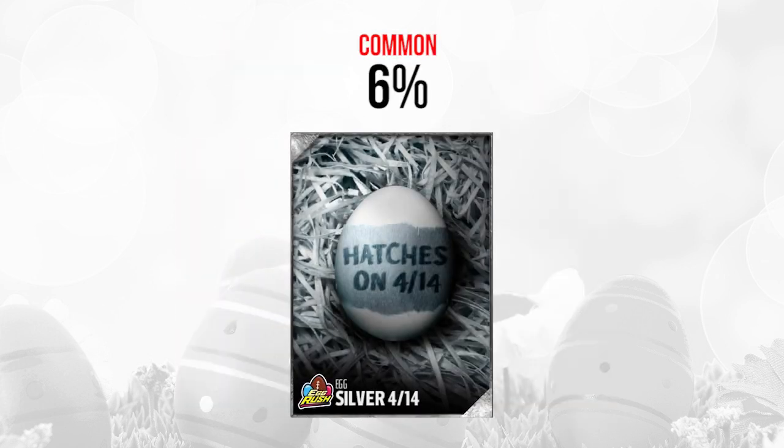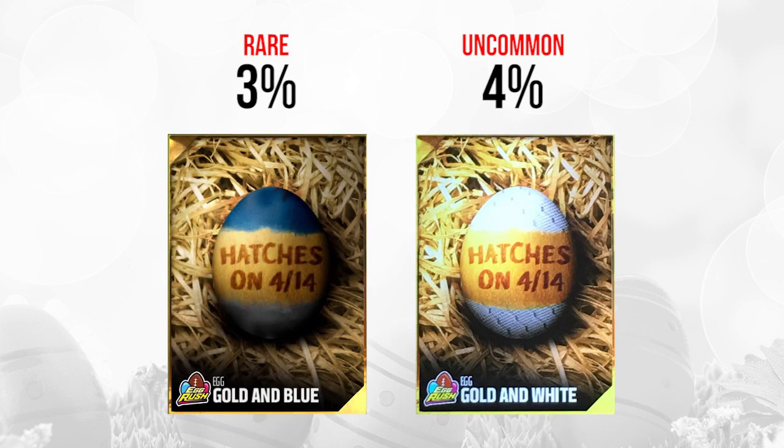On April 14th, we have a silver one that's a little bit less common — still common at 6%, but not quite as common as the others at 7%. For the golds, we have a rare gold and blue egg at 3%. And then on the right, the white and gold one — this one looks like it's got the campus hero type of pattern on it, it's definitely got a jersey pattern. So I'm pretty sure that's going to be some sort of campus hero something or other, and that one is uncommon at 4%. Both probably contain something decent, but they are still gold.